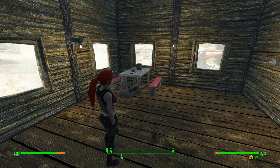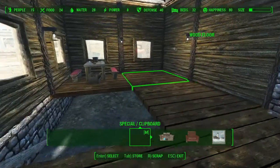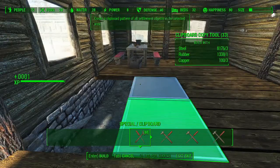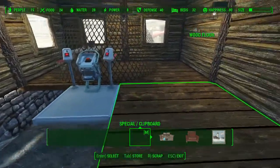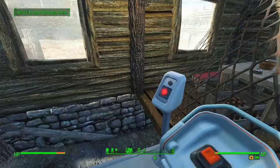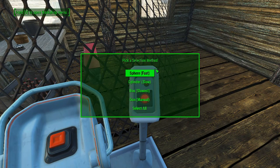I'll go into workshop mode to show it to you. I'm just going to move this far out of the way so I have something to snap to. Being able to snap to a surface gives you a little more precision when you're copying and pasting — make sure it's facing the right way. Exit mode, go to first person, hit change selection method. Now if you've used the mod before, you'll recognize three of these: Sphere, Cylinder, and Box. Those are all exactly the same as they were before.